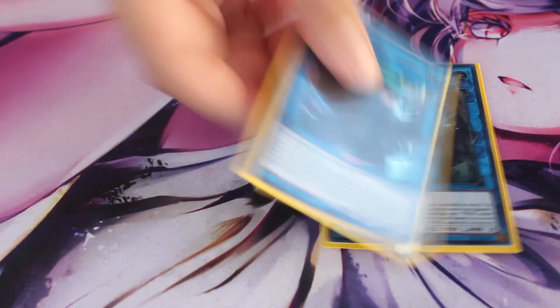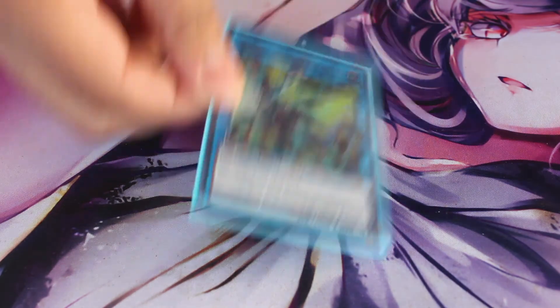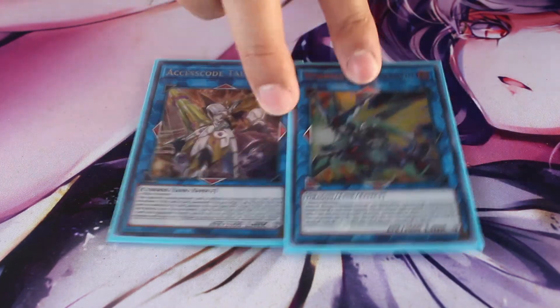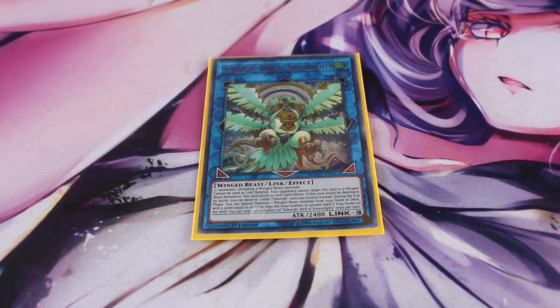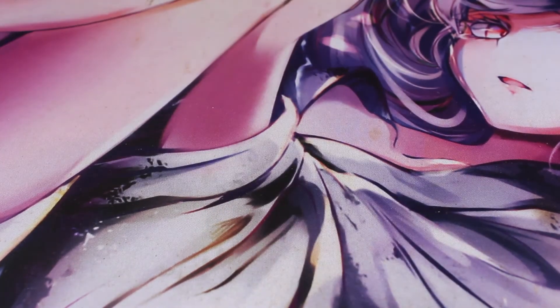One Union Carrier because I can do the Misty Valley block with this deck. One Predaplant Verte Anaconda and one Dragoon. One Borreload Dragon because he's your link-4 boss monster — another option is Accesscode Talker, which is whatever you prefer. One Simorgh, Bird of Sovereignty — I was running two but going first you really only resolve one, and going second it's hard to get to the second one, so I needed to save that extra deck space for versatility.